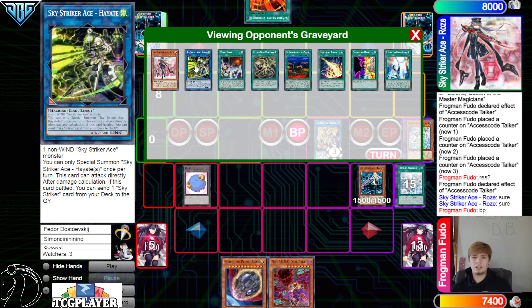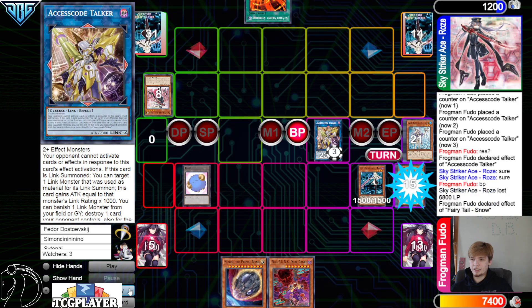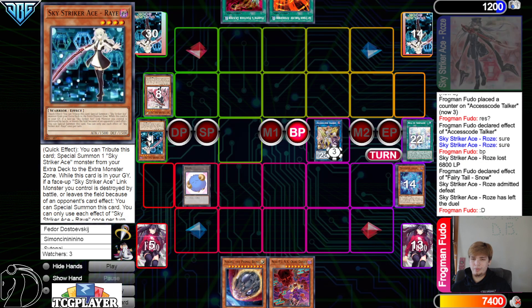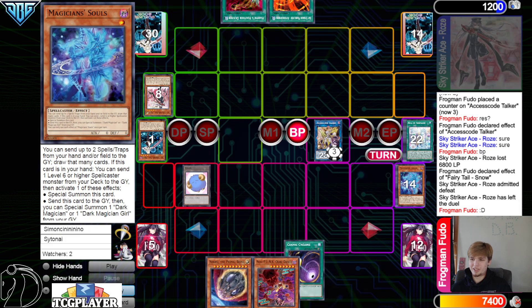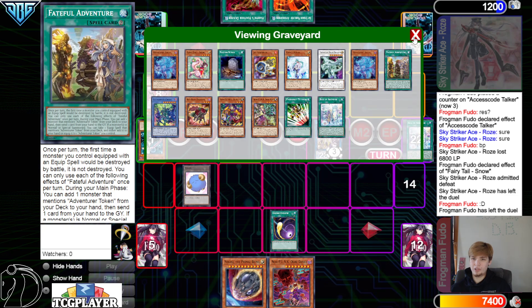Token attack — you want to pop Hayate. You might think why not just attack over Hayate and pop Rose for more damage, but Hayate when it battles will dump Ray, and Ray can go for Kaina, and Kaina stops the game. Attack, attack, then Snow effect — banish Ray off the field too, which is kind of cool. They admit defeat. GGs, they send the smile.